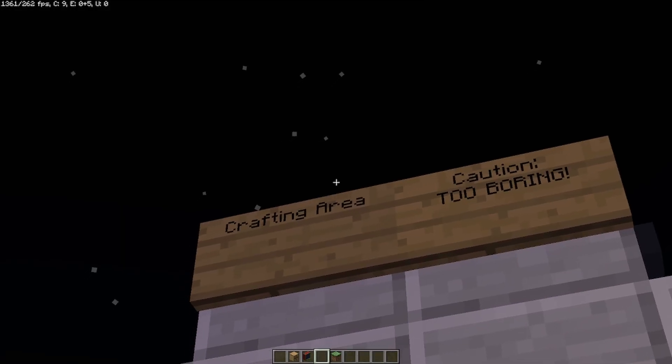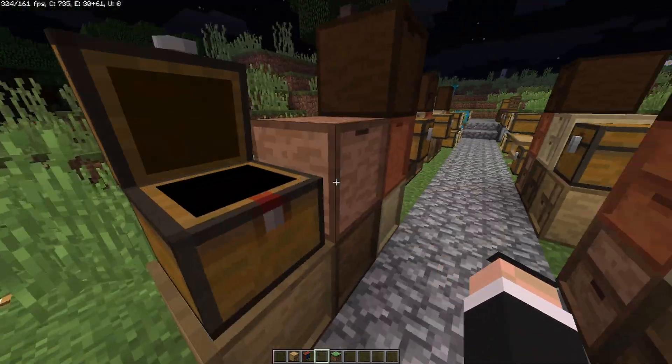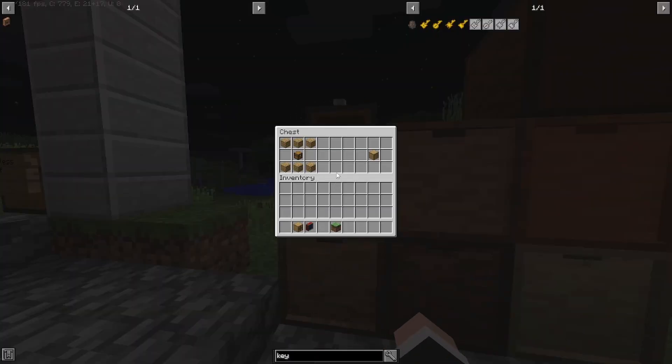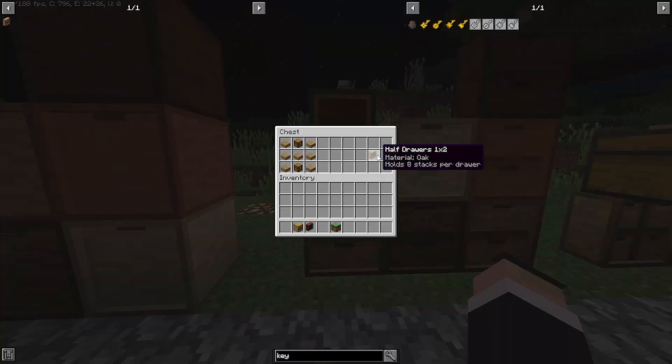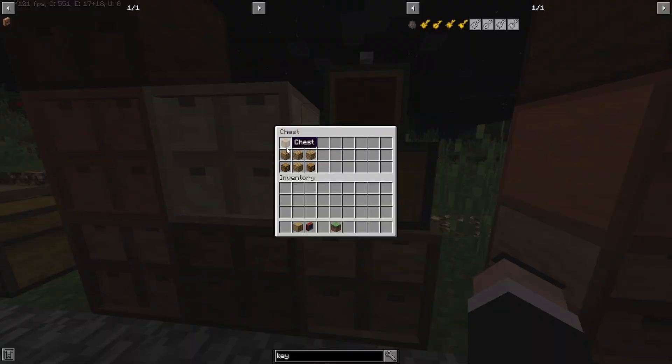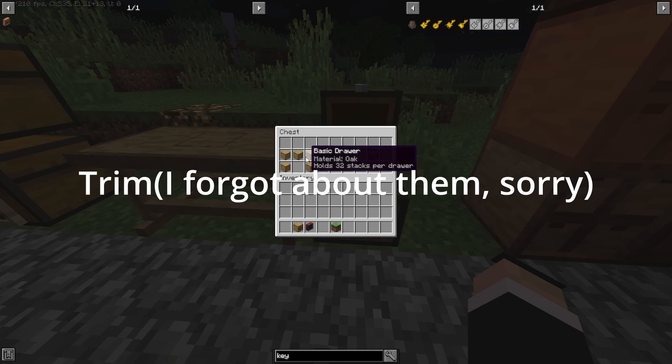Now for the crafting recipes. Different wood planks create different drawer variants. For the basic 1x1 drawer: a chest in the middle with six planks on top and bottom. For the 1x2 drawer: two chests with planks. For the 1x2 half drawer: use slabs instead of planks with two chests. For the 2x2: four chests on each corner with planks in remaining slots. For the 2x2 half variant: chests on all sides with slabs. The framing table requires five of any drawer type.